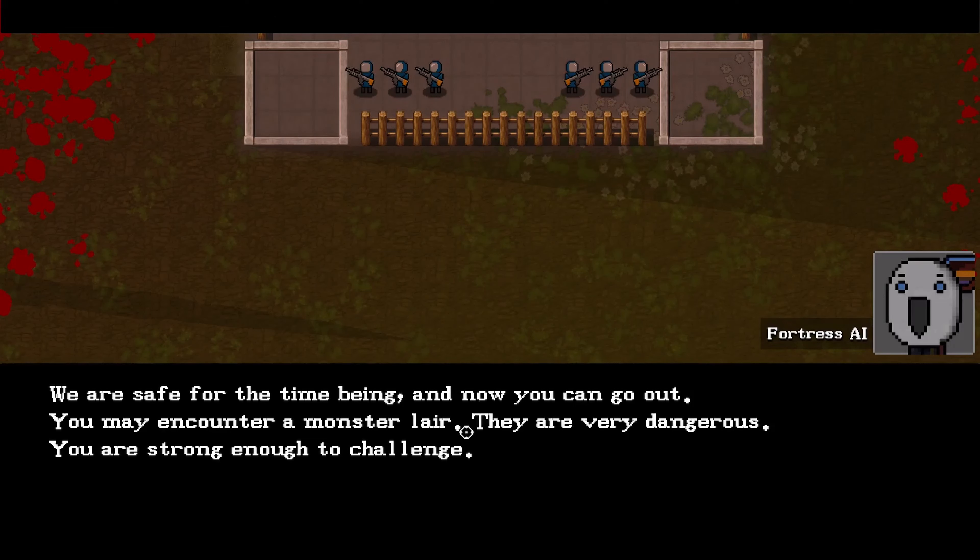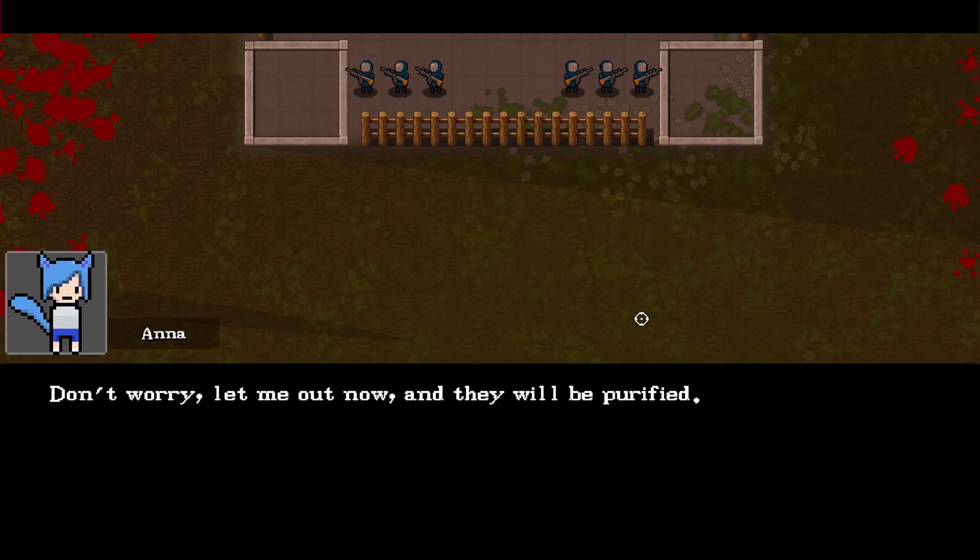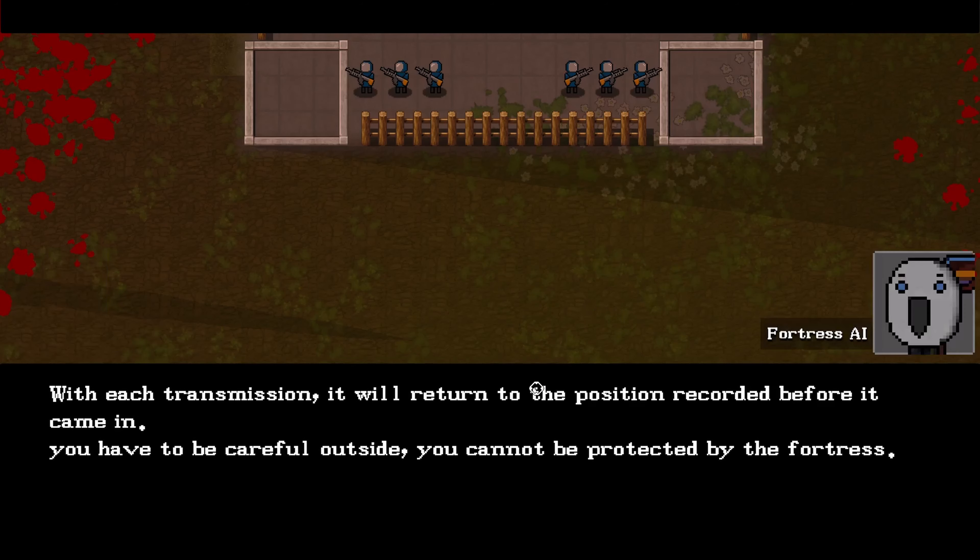We're safe for the time being and now you can go out. You may encounter a monster lair - they are very dangerous. You're strong enough to challenge. Let me out now and they will be purified. With each transmission, it will return to the position recorded before it came in. You have to be careful outside - you cannot be protected by the fortress.